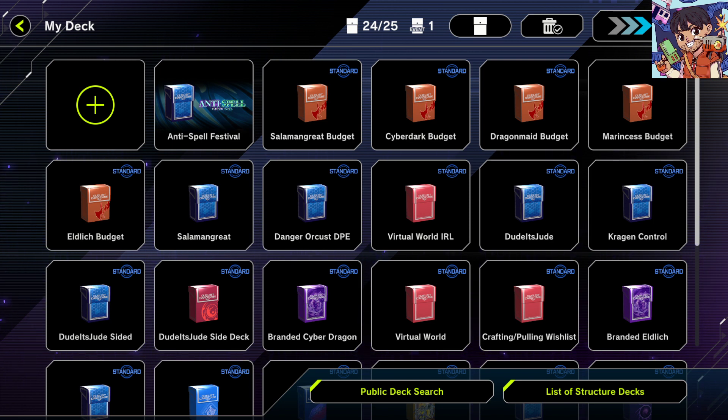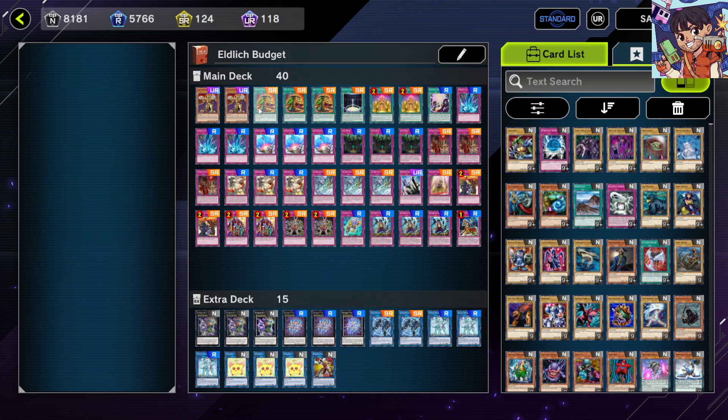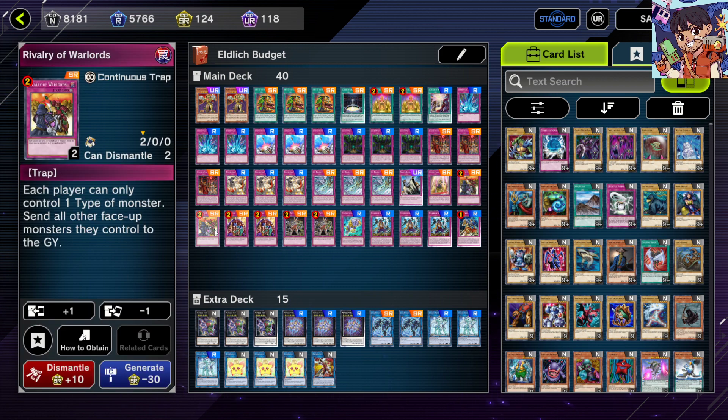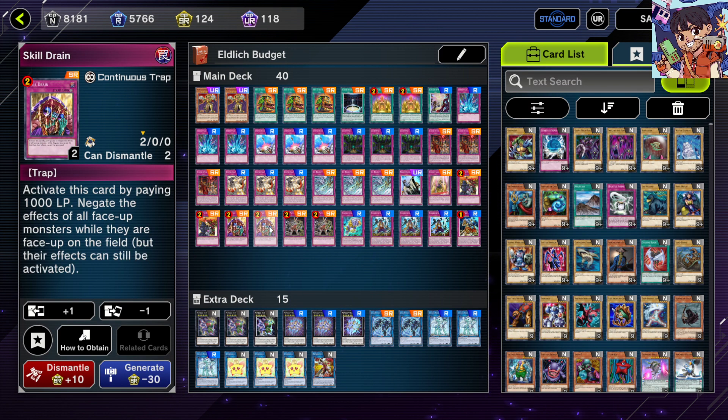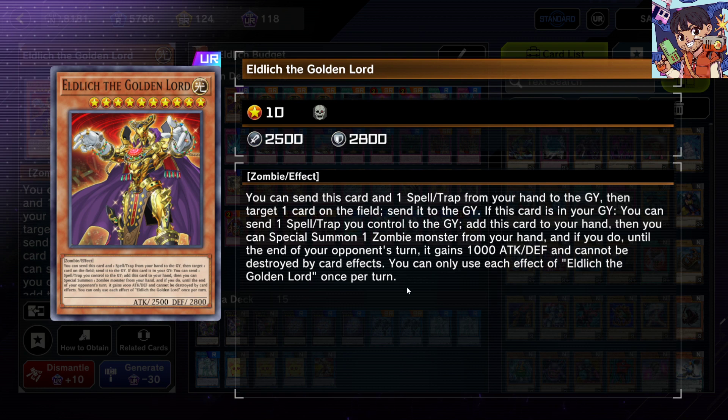First up we have the ever-infamous budget Eldritch deck. Eldritch is arguably the cheapest meta deck because you can just stack a bunch of generic trap cards that are really good and add the Eldritch engine to have a pretty solid control deck that will annoy your opponents until the end of the game, allowing you to get pretty easy wins. This deck runs floodgates — Skill Drain, Gozen Match, and Rivalry of Warlords — and Eldritch is still a really powerful deck because Eldritch the Golden Lord is a strong grind game card; you can just revive it by sending a spell or trap you control to the graveyard.